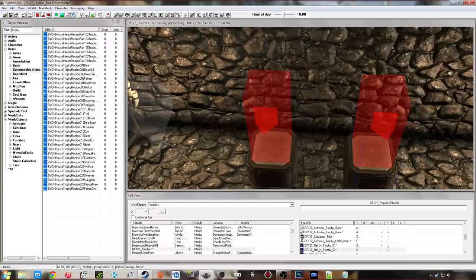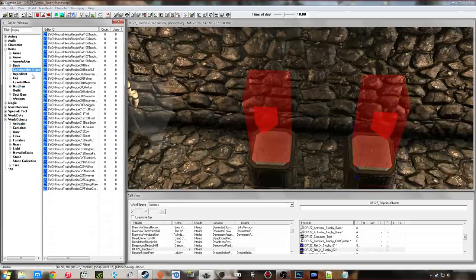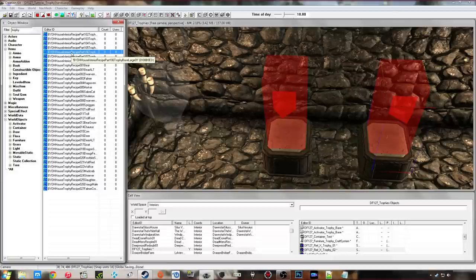Now that should be our trophies set up. However, I've only created a bear trophy at the moment. If you want to create more, you'll need to make the misc item, the activator, and the constructible object for each one. You don't need additional globals for each new trophy type — just go through the process for creating each trophy. So now I'm going to head in-game and we're going to see this little test setup running.